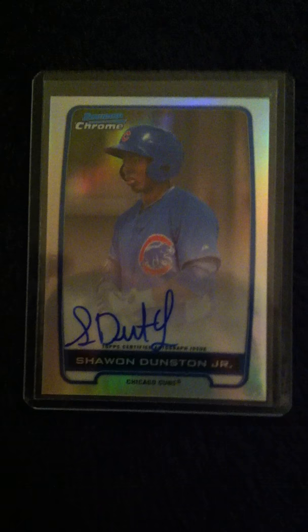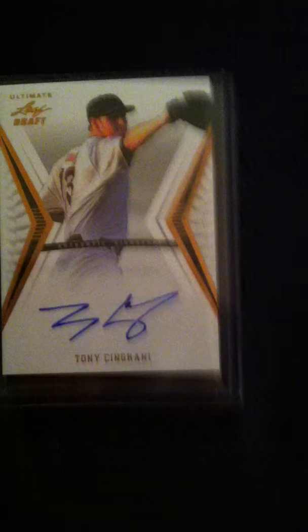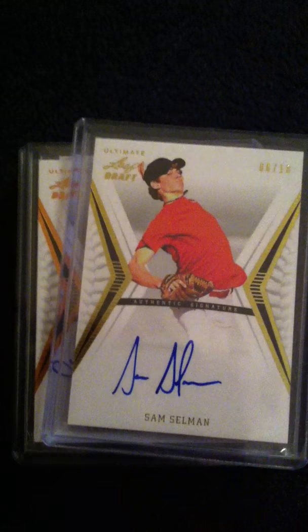Then I got Bud McRome. I got Shawan Dunstan Jr. refractor auto numbered to 500, and a James Paxton Redemption unredeemed. Out of Leaf Ultimate Draft, got a nice Tony Singrani.